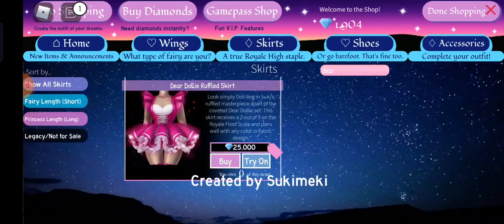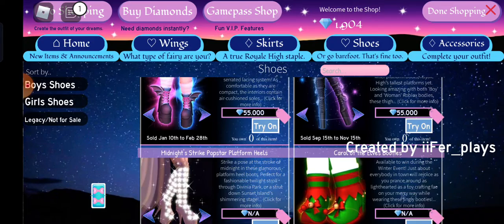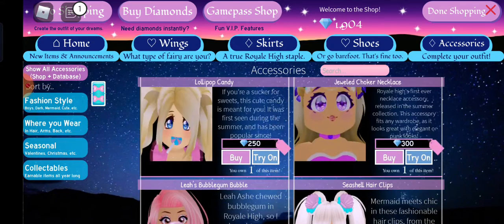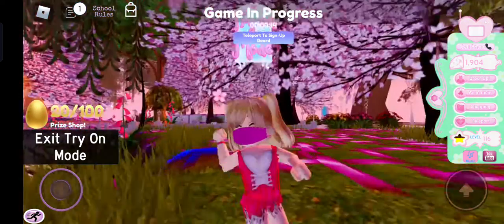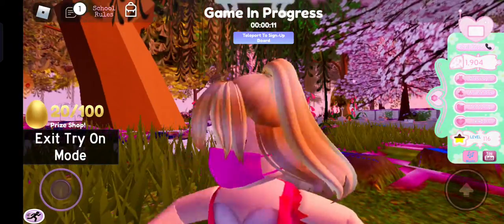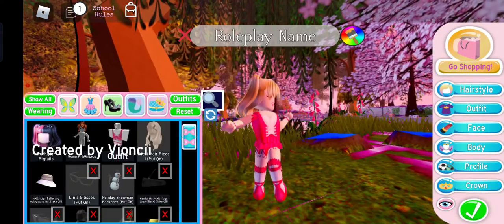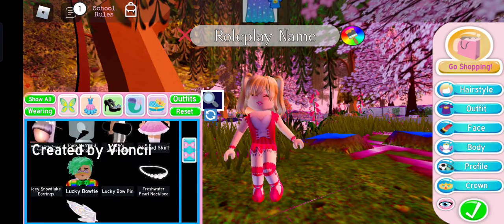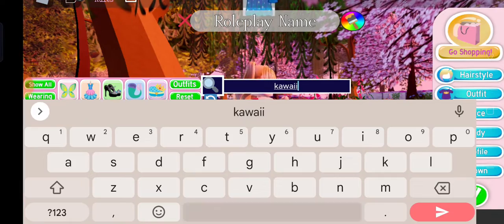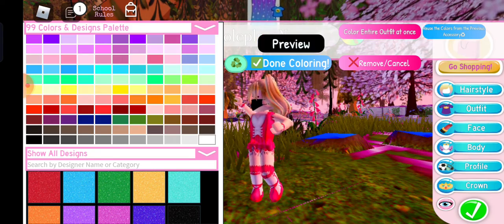Next up: free masks. To get free masks, there's something called kawaii sickness. I own like two of these items — they're masks and they're pink. Of course you can change the color. I have two of them in my inventory. It's called kawaii sickness, and here they are — I'm just gonna change it to black.